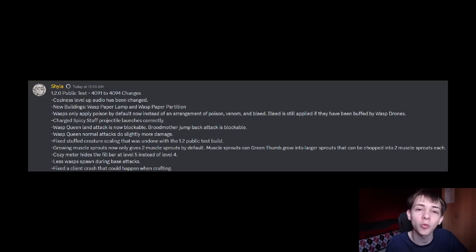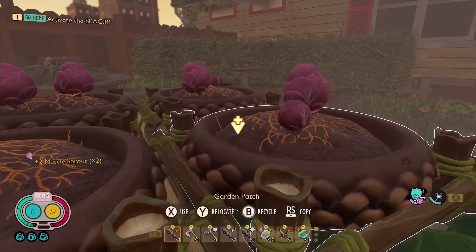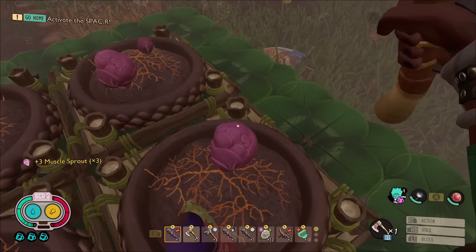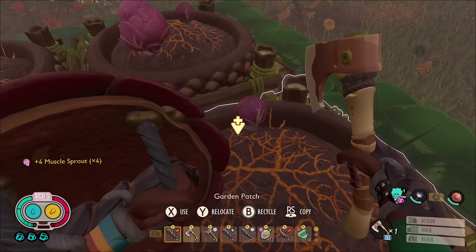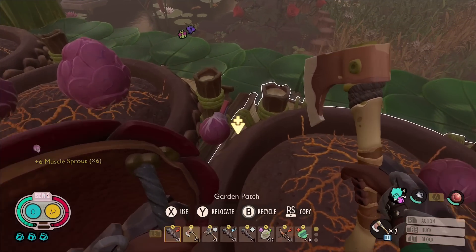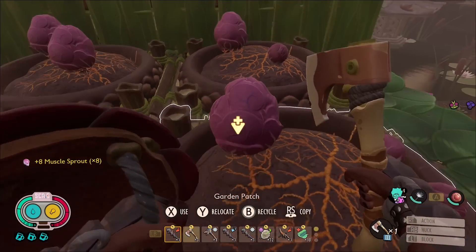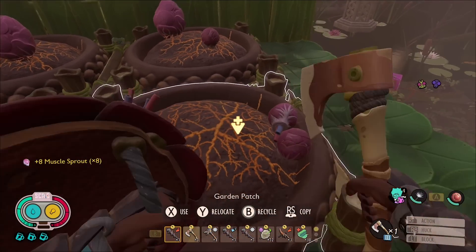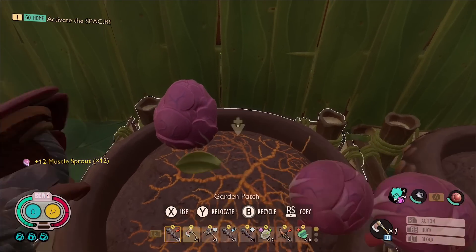Growing mussel sprouts has been nerfed — they only grow two by default. But if you green thumb them, it does actually work now, which it didn't when it first released. They grow into larger sprouts that can be chopped into two each, so you could essentially farm four if both of them green thumb. But the chances of that are pretty slim, so even with green thumb you're only going to get three. It just means you'll need to set up a much bigger mussel sprout farm if you want a lot of them.